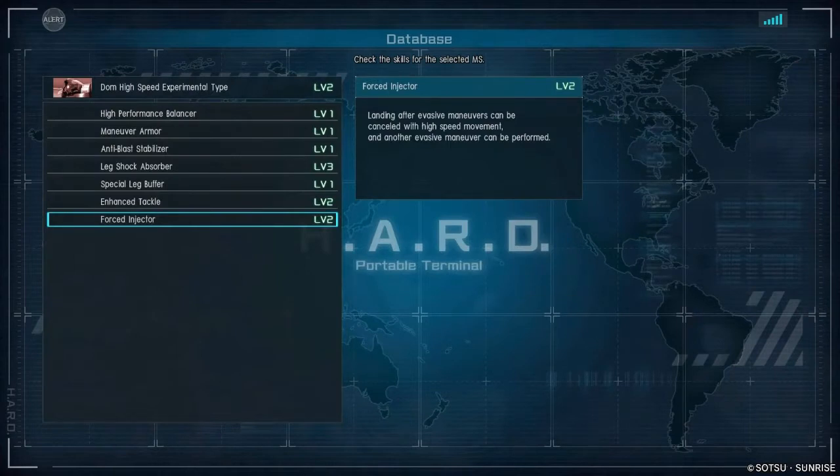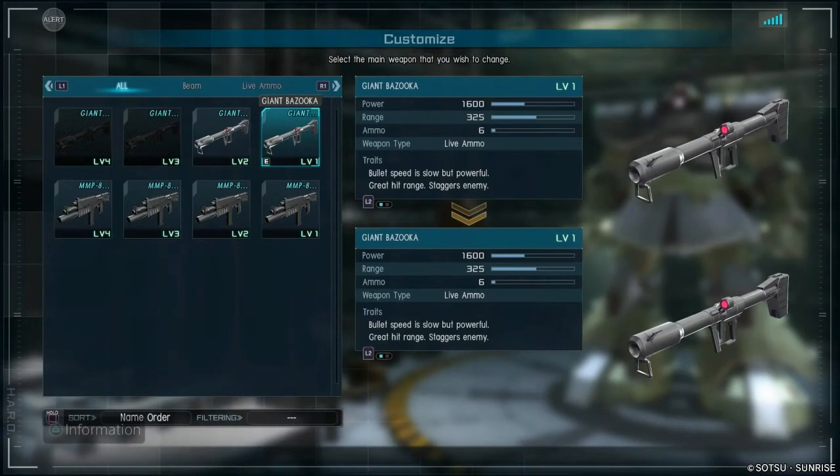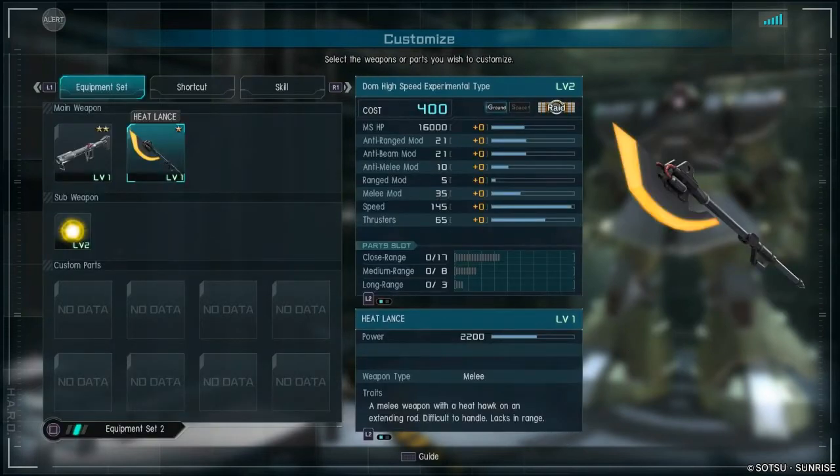Looking at the skills, pretty much standard stuff — maneuver armor, high performance balancer, the new leg buffer. But take a look down there: a forced injector level 2 that consumes less boost as you use forced injector. Very cool. Weaponry is actually pretty classic: giant bazooka and MMP-80 grenade launcher for firearms, and then coming over to the melee weapon, it's gonna be the heat lance. It is only a single swing, but it does knock down people on every hit — on the neutral swing it'll knock somebody down, and for the side swings, whatever it contacts it's gonna knock them down. It also has the stunning flash, the flashbang thing, in its chest as well. Looking at the part slots, obviously gonna be a lot of speed and melee buffs, so you can add those parts — not so much on the long range and medium range.